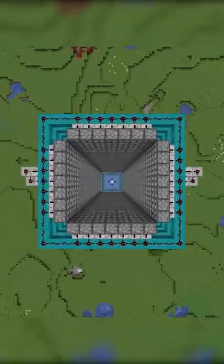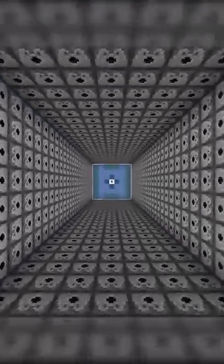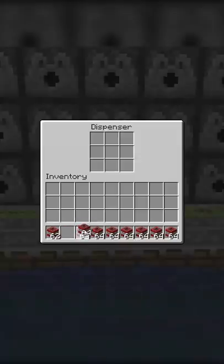How to completely break Minecraft. The first thing that you need to do is build this massive TNT launcher. Fill up all of the dispensers with TNT and then press the launch button.